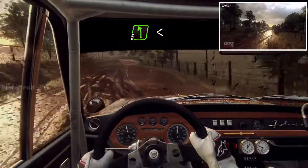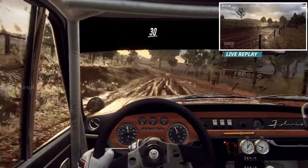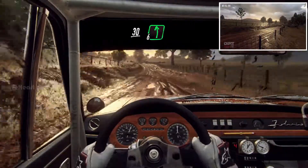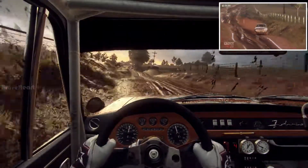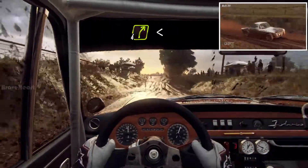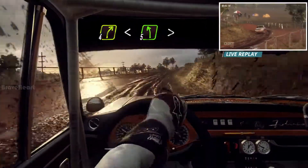Into 5 left long. 50, but maybe. 30. 6 left over Crest. 50. 6 left over Crest, into 4 right long. 50. Opens. To Tarmac. 5 left, very long. Tightens.